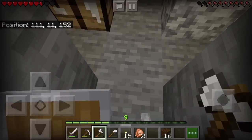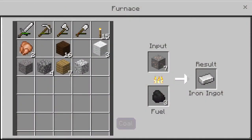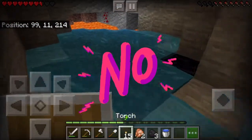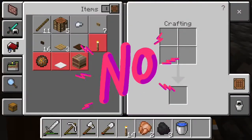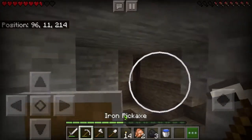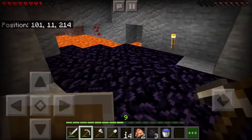We need to find the lava patch. First we need to get some water, and then — I found the lava! Let's pour it over and get some. No, I don't have my diamonds. No! Oh no, that's so annoying. Now I need to go back to the house.